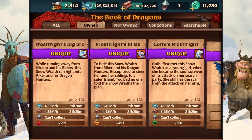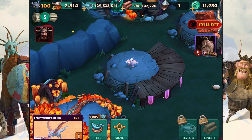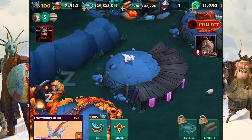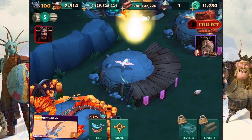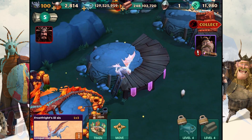What the description says is: to hide this Snow Wraith from Ryker and his Dragon Hunters, Hiccup tried to steer her and her sibling to a safer island — too bad no one told the Snow Wraith the plan. That's basically what it says. And this color is definitely different compared to all the other Snow Wraiths I've seen.